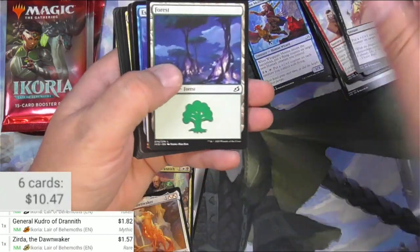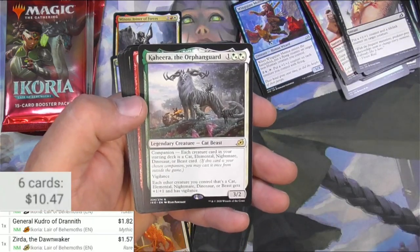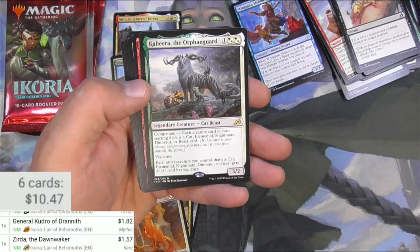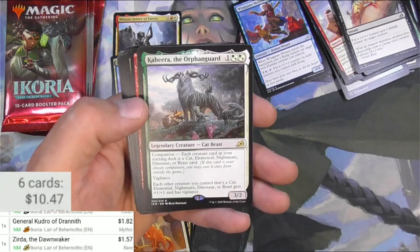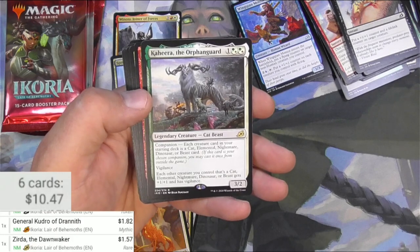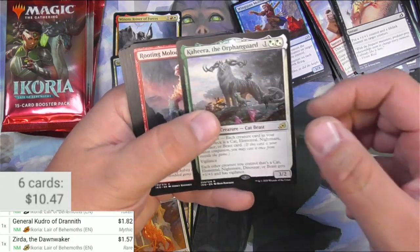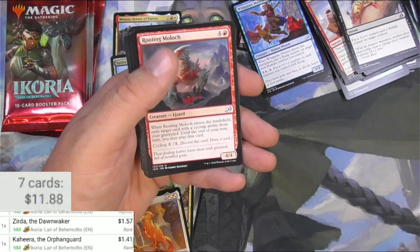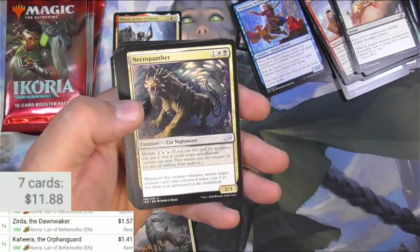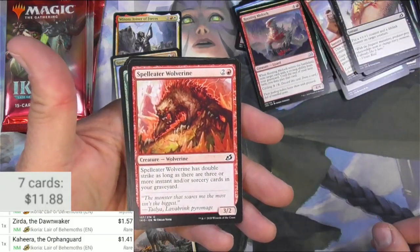No table required. A Forest, Escape Protocol, and Kihira the Orphan Guard — the companion condition is that each creature card in your starting deck must be a cat, elemental, nightmare, dinosaur, or beast card, so there's some tribal synergy you could use there. Vigilance: each other creature you control that is one of those types gets plus 1/1 and has vigilance. Not super in demand, I imagine — it's a little over a buck.